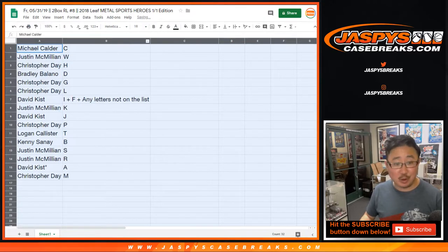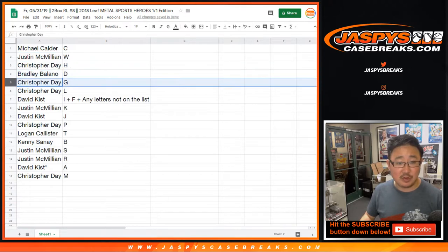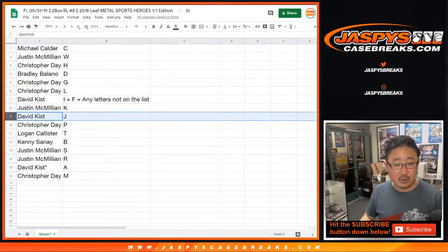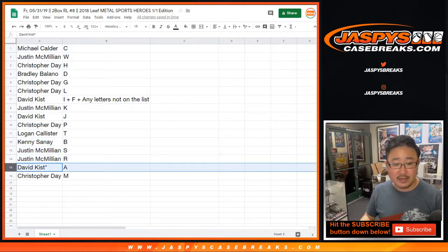Michael C with the letter C. J-Mac with W. Christopher with H. Bradley with D. Christopher with G and L. David Kiss with I, F, and any other letters that aren't on this list. J-Mac with K. David Kiss with J. Christopher with P. Logan, T. Kenny, B. J-Mac, S and R. David Kiss with LastBotMojo, A. And Christopher Day with M.